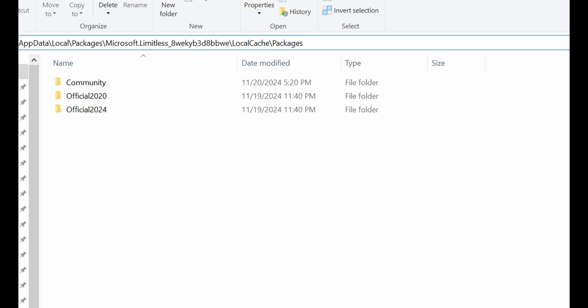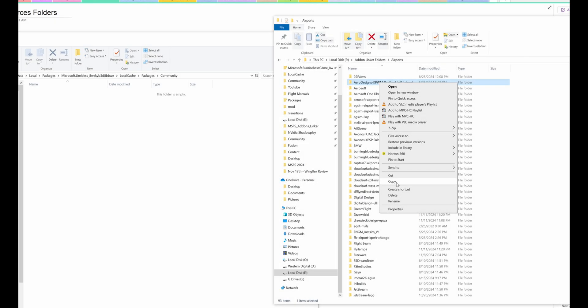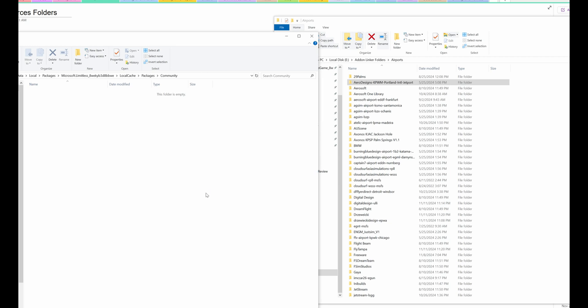When you go to that area, you'll see three different folders: Official 2020, 2024, and Community. This is where you need to drop your add-ons. I've placed the paths in the description below, so take a look when you get the chance. After copying the airports to the Community folder, I restarted the sim — make sure you do the same to see if it works.